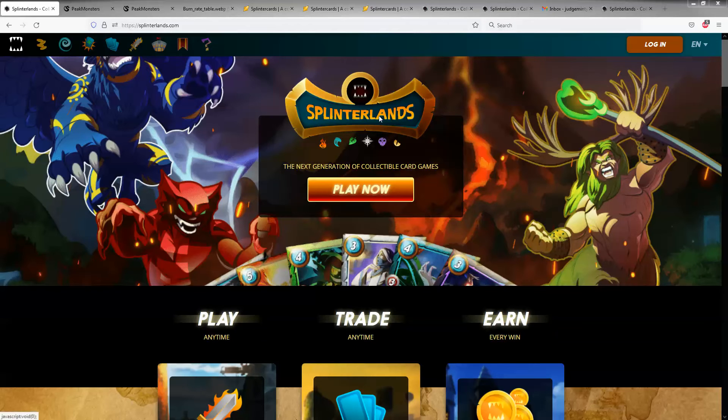Step one: go to splinterlands.com — the link is in the description for my video and it's actually a referral link. If you use the referral link and you end up deciding to buy the spell book, I think I get like a nickel or 50 cents in game credit — I don't know, something like that.